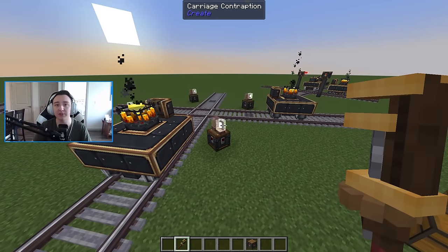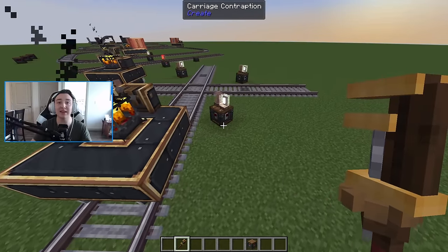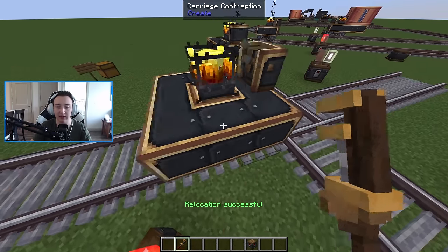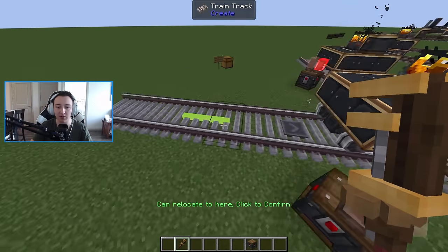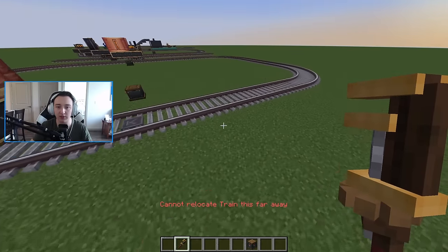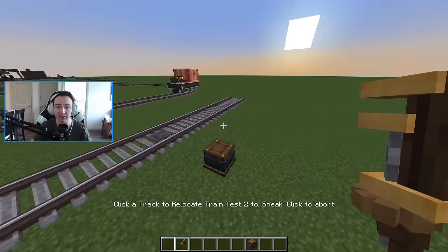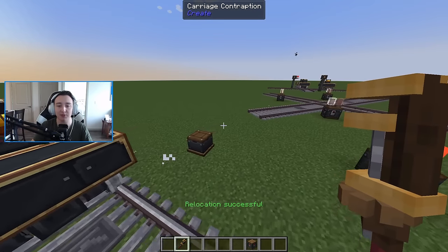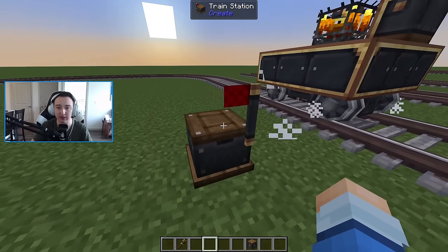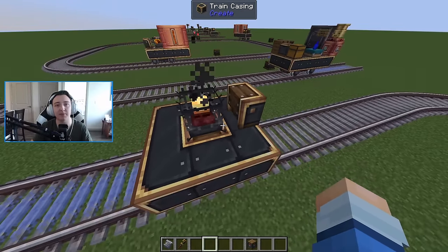A final tip: you can use a wrench to move trains without taking them apart. Right click and it will say 'click a track to relocate the train'. There are distance limitations — you can't send it across the whole map, but you can relocate it step by step. If you want to redesign your train, simply go to the train station and click 'Disassemble Train' — it turns back into block form and you can modify it.